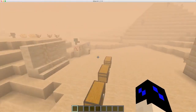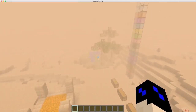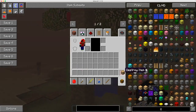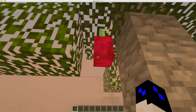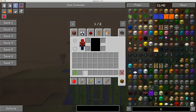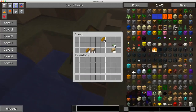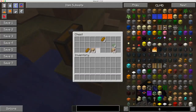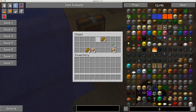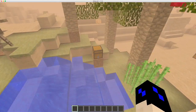There are special locations like this pyramid, which I'll be showing you later, and this oasis with awesome palm trees where you can get dates — a different kind of food. Growing here is not sugar cane, this is papyrus. And sometimes in these chests you'll find materials like strange sand, seeds, and bread, though the chests aren't very good.